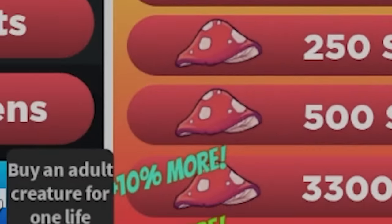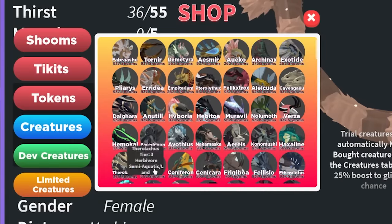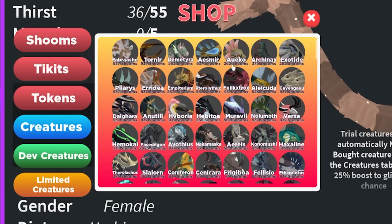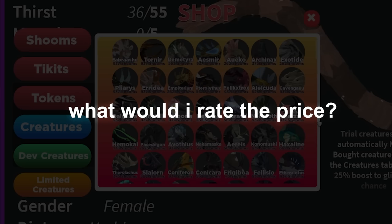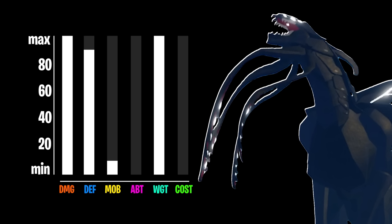To buy a stored version, you can click the menu and go to Creatures. Here you can buy a stored version, but keep in mind that if your stored version dies, you will have to buy another one to play as it again. I think it's safe to put the price somewhere in the middle for what you really get. Anyway, I really hope this helped you out — subscribe!